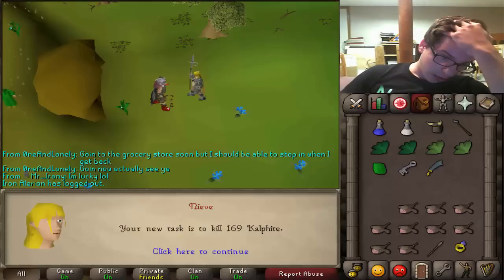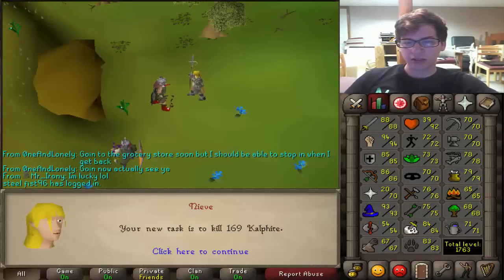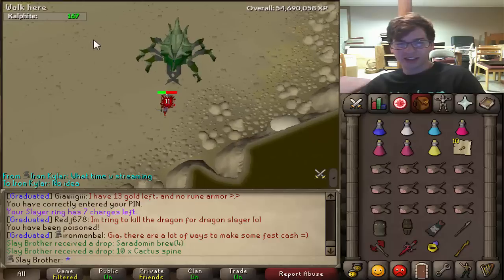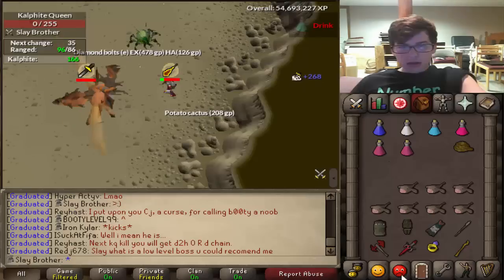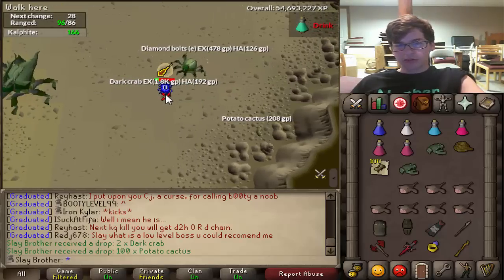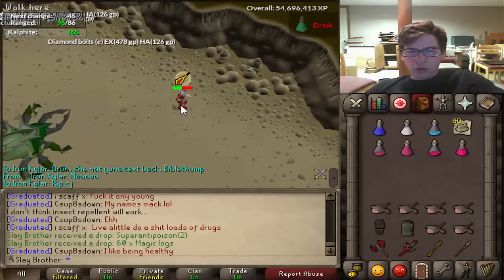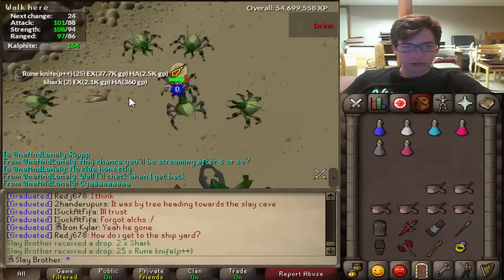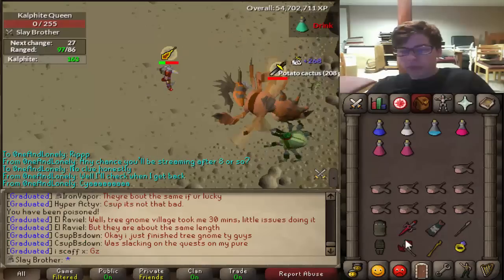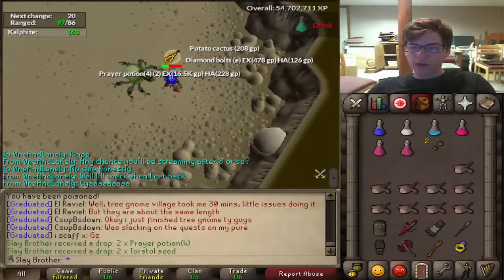I want to do Kalphite Queen, so let's just go do 5 kills — not 10 or anything extravagant. First kill, nothing very fantastic. Kill number 2 — Potato Cactuses, I love that drop. Kill number 3 — nice magic logs, not particularly useful for me. Second to last kill — interesting drop, I don't know if I've gotten that one before. Last kill — nothing fantastic. Task complete, and during the task we also hit 93 Hitpoints — that's really awesome, only about 6 mil until our first 99.